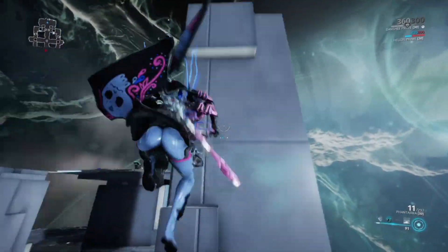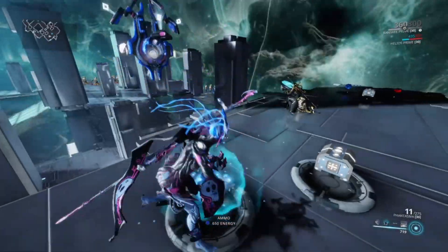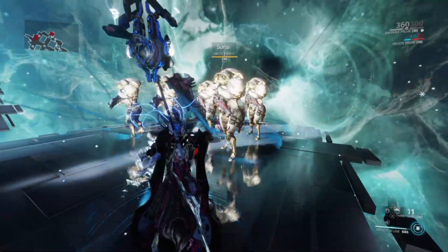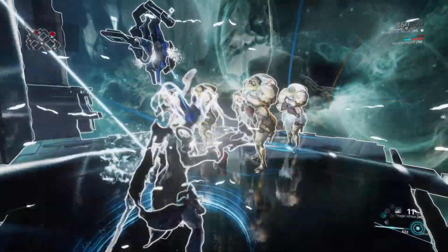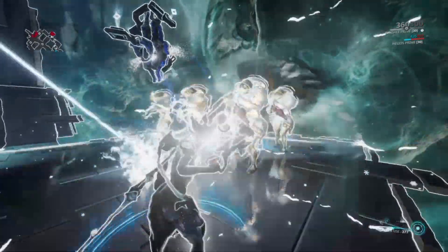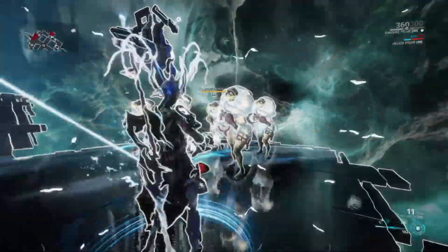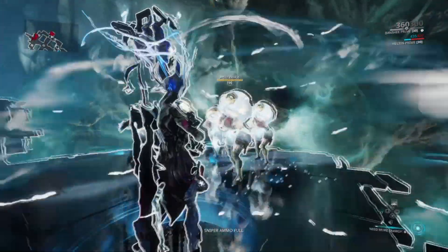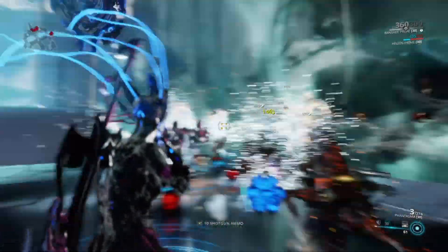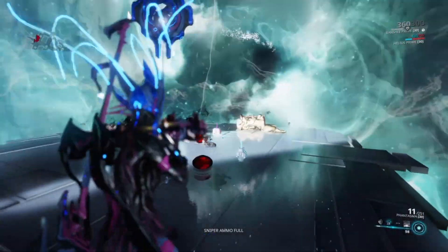Let's go one more time on the other side. I cast Sonar again — as you can see the enemy is completely white now, meaning they will just melt, and the Resonance effect will spread the Sonar to nearby enemies.